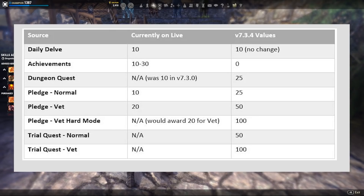Since they're doing account-wide achievements, they had to rework the Undaunted system. In the new patch, the Daily Delve still gives 10 points. Achievements no longer give points since they're now account-wide. Dungeon Quests now give 25, Normal Pledges give 25, Vet Pledges give 50, and Vet Hard Mode Pledges give 100 reputation — which is massive. Trial Quests give 50 and Trial Quest Vets give 100. That Vet Hard Mode reputation gain means you can do your Vet Hard Mode Pledges and earn so much reputation each day, really helping people level Undaunted.